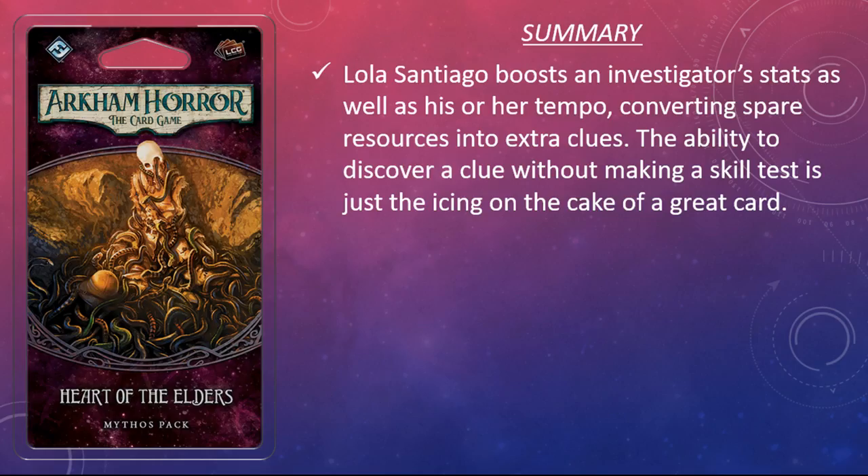And that's it for the rogues in Heart of the Elders. The class only receives one card, but what the class lacks in quantity they certainly make up for in quality. Lola Santiago is a very very good card that fills a hole in the rogue arsenal. Discovering clues hasn't really been an issue for rogues since Lockpicks came out, but the class could use a little bit more speed, and I think that Santiago fills that gap nicely whether you're playing solo or multiplayer.